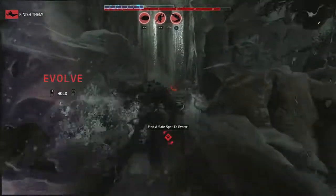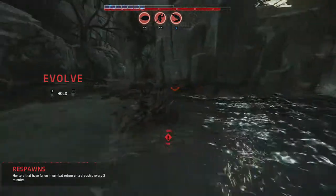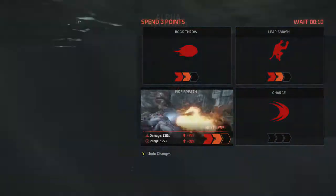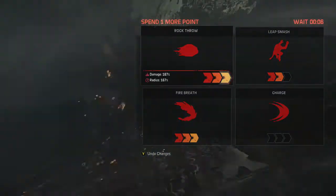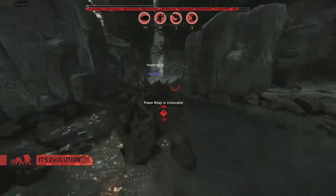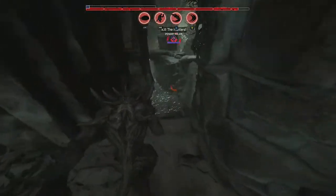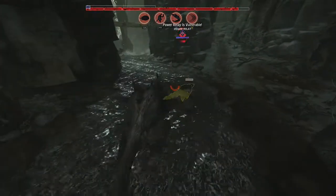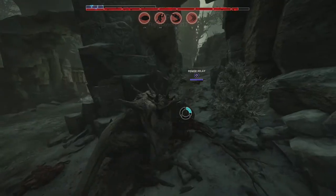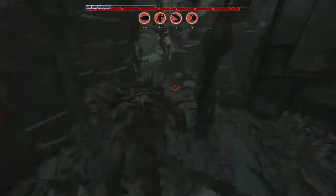Let's climb up this waterfall - I think we're actually pretty safe up here. Let's use smell again and evolve in the water here. Definitely fire breath - that was working out. Rock throw was actually pretty good. I kind of want charge. Now we look pretty bulky. Those birds are going to tell the hunters where I am. We need to get some more shields and reach the third and final tier.